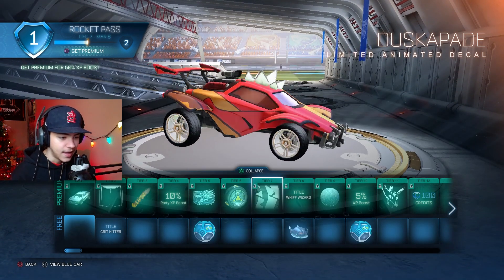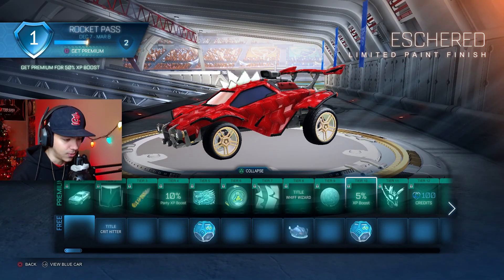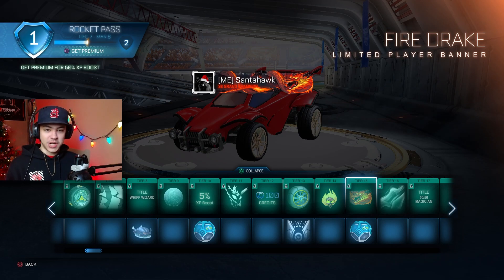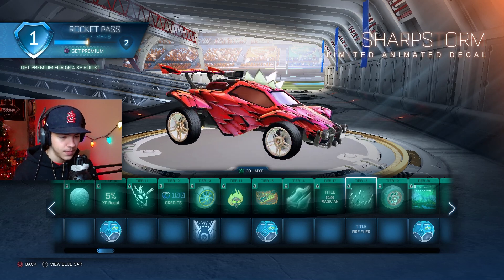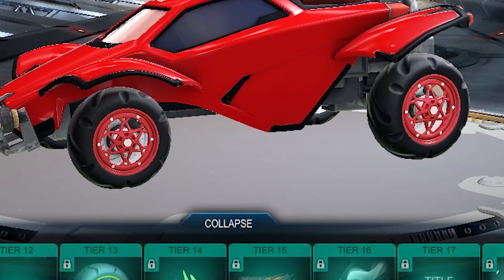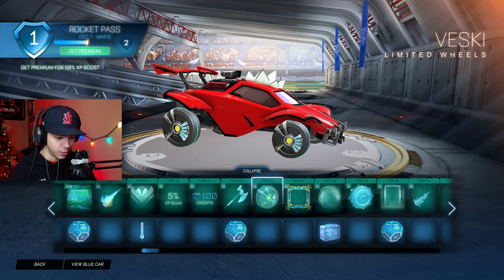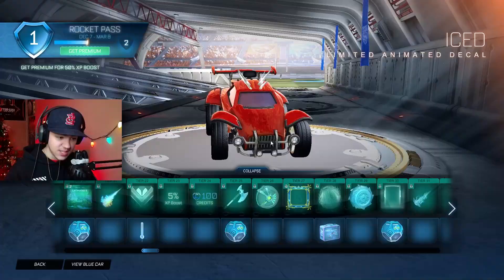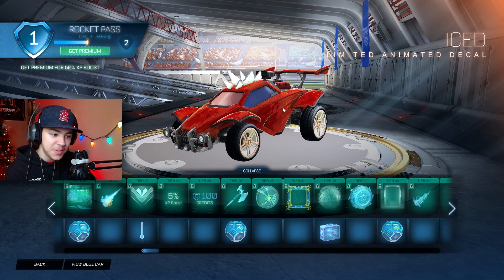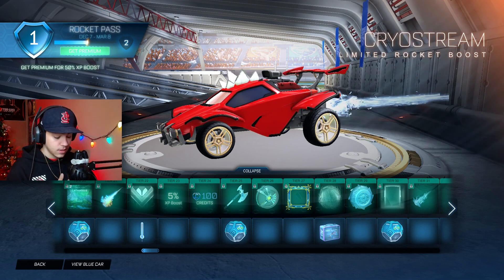I'm super pumped that the dragon banners are in the rocket pass — I hope we can get them painted. A new decal — I usually don't expect much from animated decals. No shot — these are better than the season reward banners we just got this season. Sharp Storm kind of looks like dragon scales, that's clean. And these wheels are just absolute S-tier. All they did was add a little animated glossy wet effect and it looks better than everything else in the rocket pass.